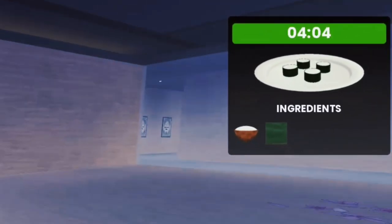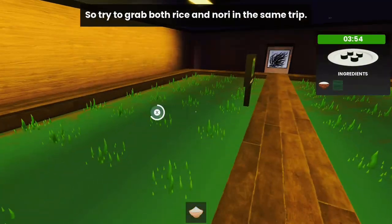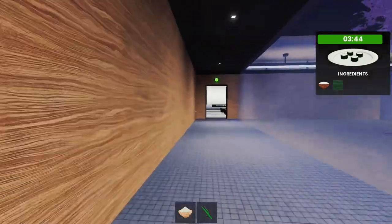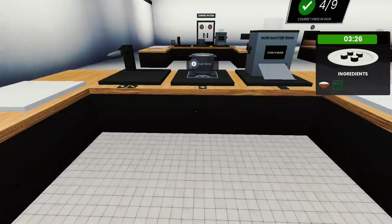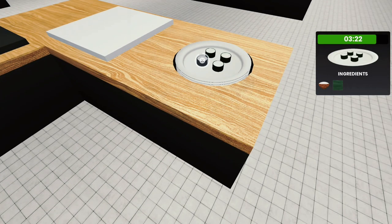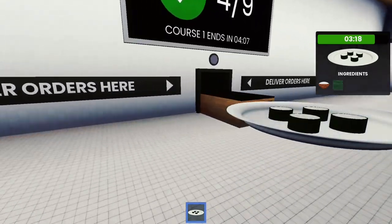On your third dish they're going to combine rice and nori, so that's what we're doing — we need both nori and rice. Go ahead and grab those and walk back to your station. In order to combine both things together, just plate it up but do not pick the plate up — just stack it on top of each other and you should have sushi. Go ahead and put that on the tray and that's how you complete course one.